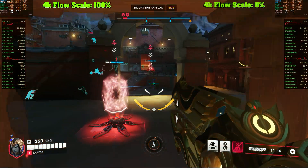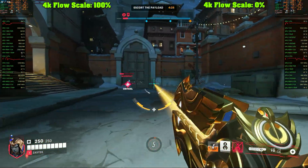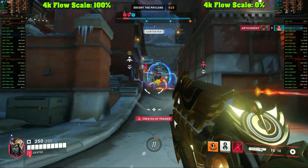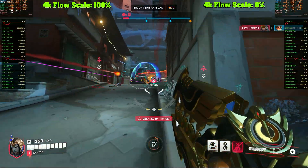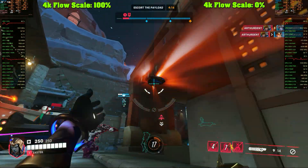Now take a look at another feature of lossless scaling: flow scale. It can greatly reduce the amount of visible artifacts on screen. Just look at the cursor — one half is solid and the other half is like fire and wind.